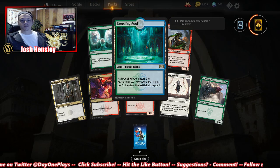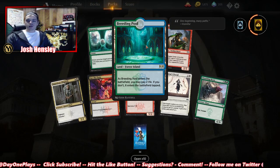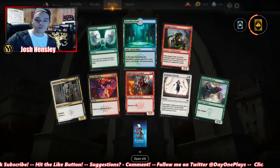Breeding Pool — pay two life, or if you don't, it enters the battlefield tapped. We got a Breeding Pool — Breeding Pools are nice, especially for Merfolk.